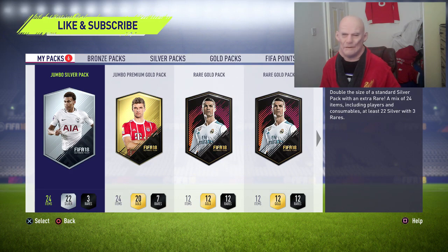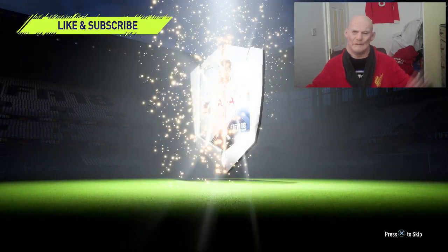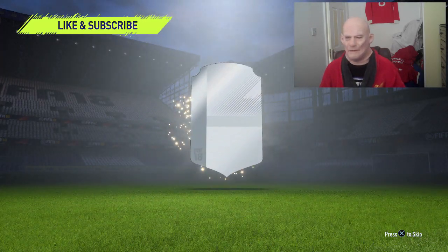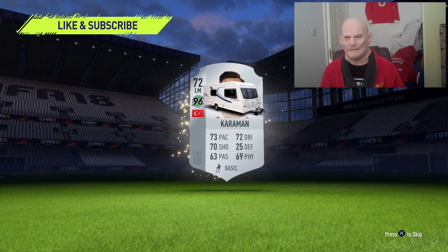Let's start off with the Jumbo Silver Pack and see what we get. We're not going to get anything decent from this, I wouldn't imagine, but we'll open it anyway and see what happens. Three rare players, which is rather bloody tasty. Who have we got? Caravan — nice to see you son.